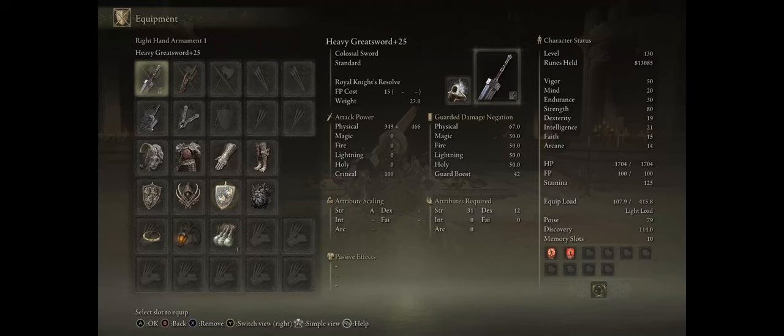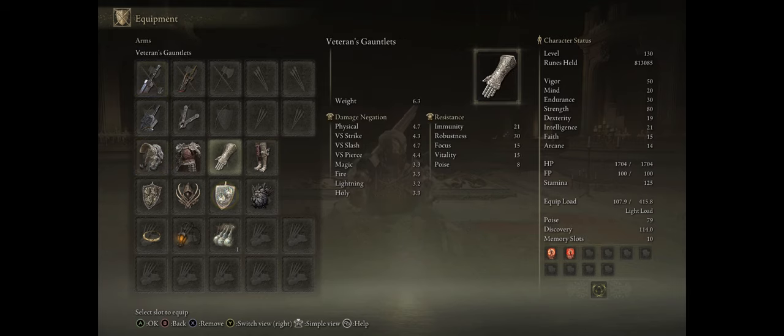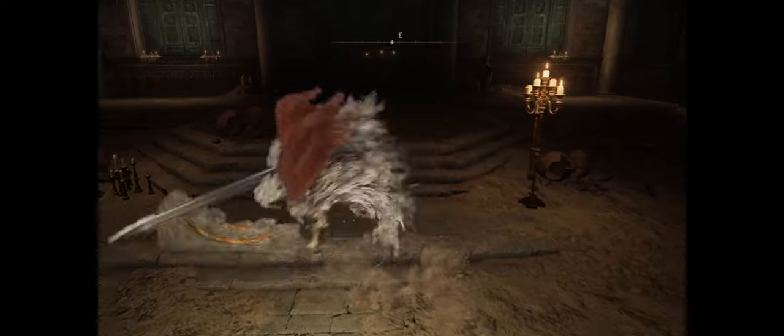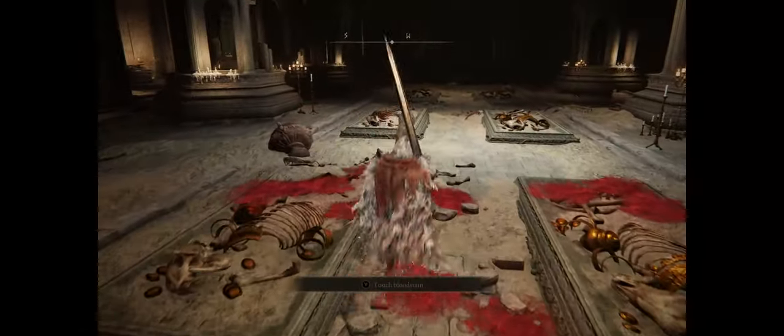Hello there friends and welcome! In this video I'm going to show you a very simple way of achieving a massive amount of equipment load — I have 415 here for example — so that your character can wear the heaviest of armors, even two massive weapons at the same time, and still retain fast rolling for great movement and defenses.